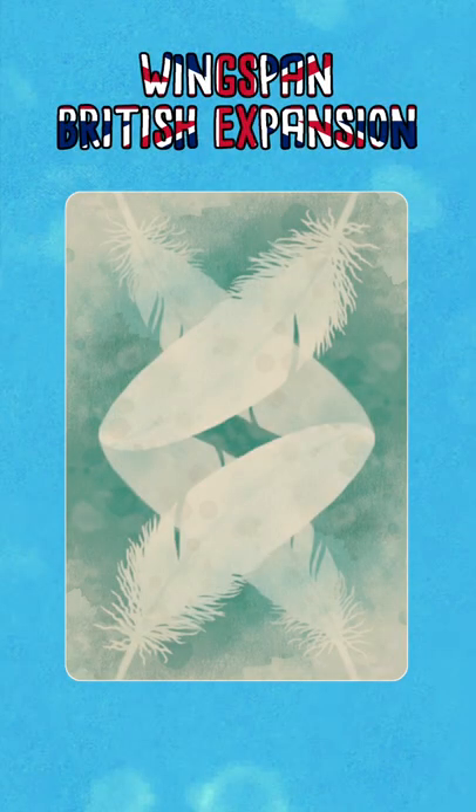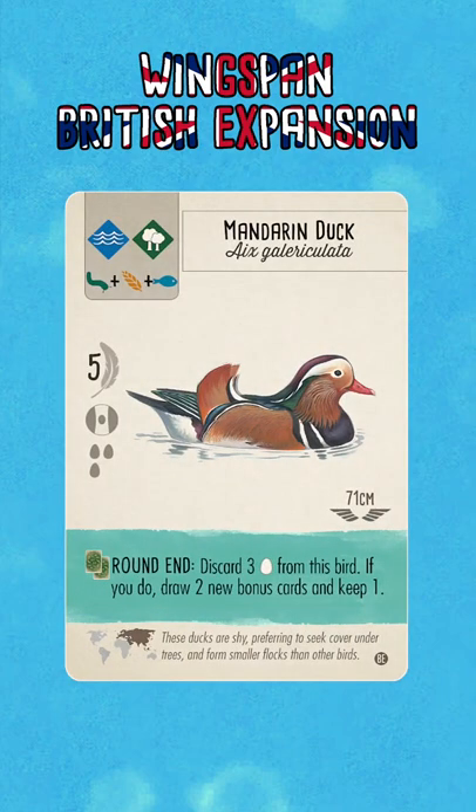Hello and welcome to Winging It! Today's custom bird that we're going to take a look at is the Mandarin Duck. At round end, discard 3 eggs from this bird. If you do, draw 2 new bonus cards and keep 1.